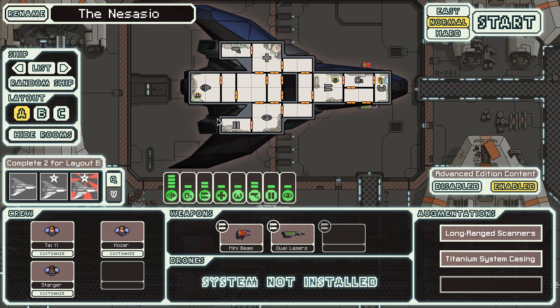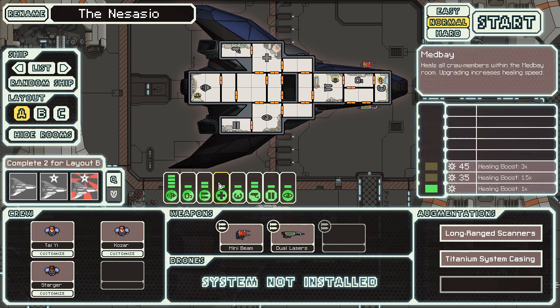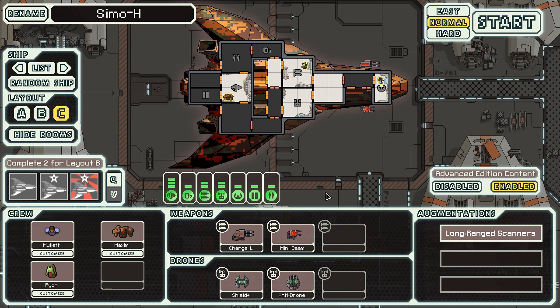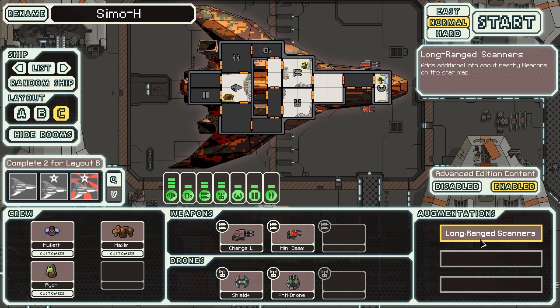It mimics the A, because the A has dual lasers too. So it's basically the same thing, except it charges slightly slower, so it kind of blows. The only saving grace of the ship, in my opinion, is that it has long-range scanners — that's the only thing that makes it worthwhile. Because you know where you're jumping into, basically.